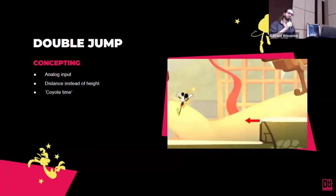Coyote time — something many games have — if you're running toward the edge of a platform, we give you a grace period during which you can still jump. We don't immediately make you fall off. This is really about leniency: how much fun is a platformer if you just miss the jump timing and plummet? If players have recognized they need to jump, we're giving them that leniency. That's good enough for us.